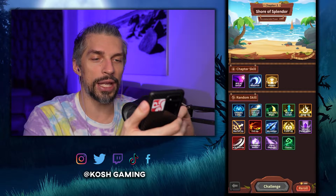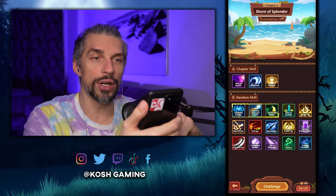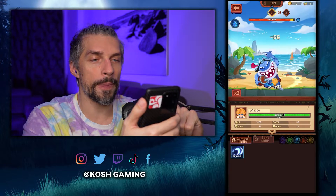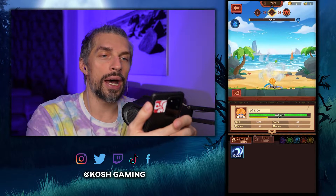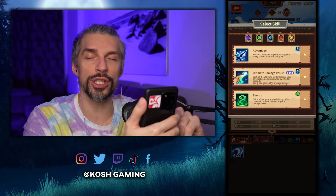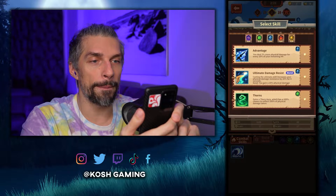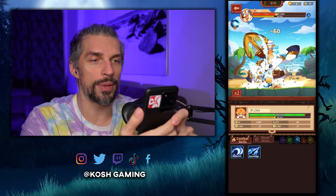We get three random skills, a bunch of those, and we selected three. We can reroll for money to get another set of skills, but we don't care. Once again we select those skills from the first place and they become available in the fight. Each chapter is getting longer — this one is 21 stages, the last was 18, the first was 15 — so the further you go the longer they get.